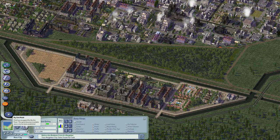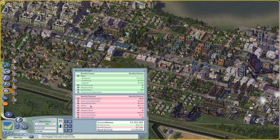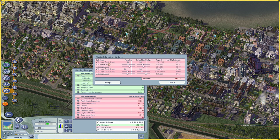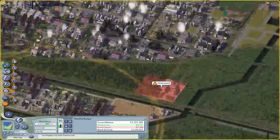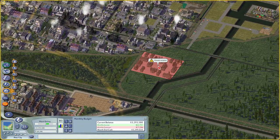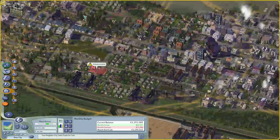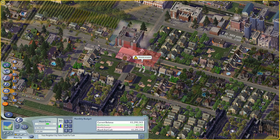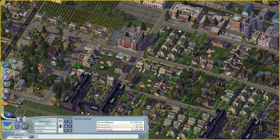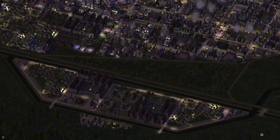I'm also adding some services to the industrial area to make sure they have everything they need, and a lot of those lots were already starting to redevelop. Here I'm checking to see if I ever built a college in this town — I did not. At first I thought maybe there's a nice place to fit a university in. I believe the university and college supplement each other because they're both a positive value to your education rating, but I just wanted to do a college first because its capacity is already super big.